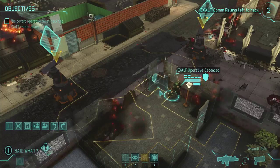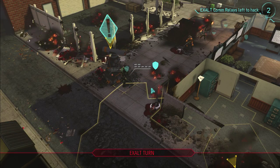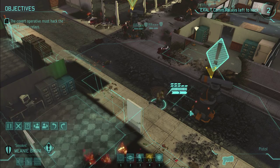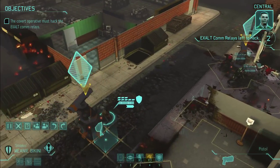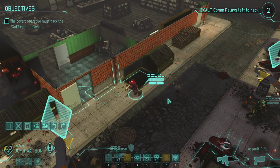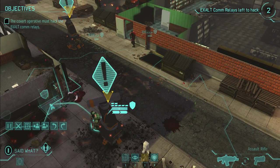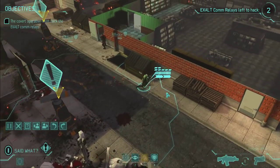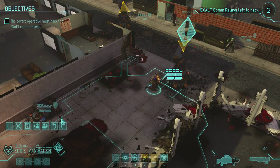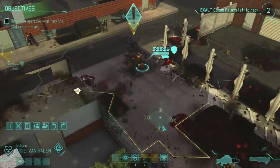Is this cover? Is this still cover somehow? Let me move you out here. Commander, our operative is in position at the comm relay — we just need to activate it to retrieve the missing data. Move you over here. We don't know where the EXALT are going to jump in, but we kind of want to be in position and ready for it. Zhang? It's not Zhang — Van Halen's in place. You need to reload.